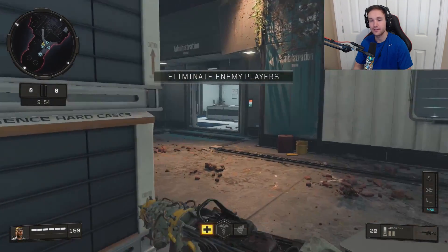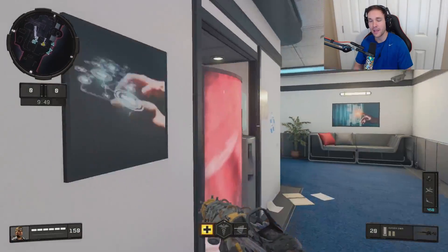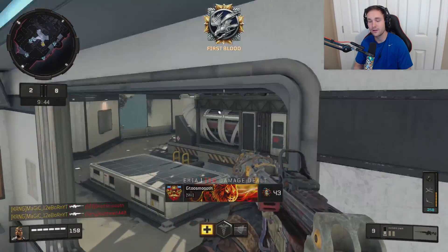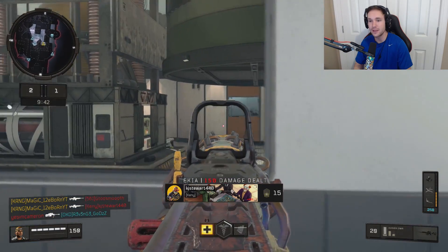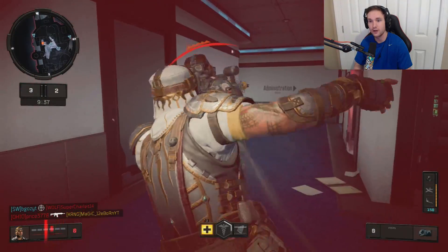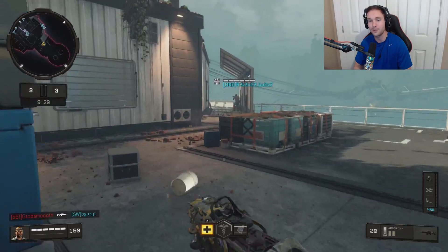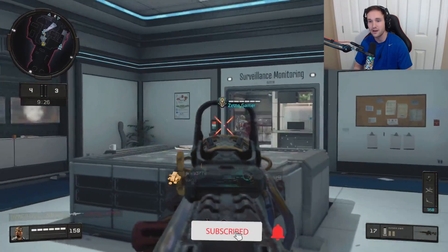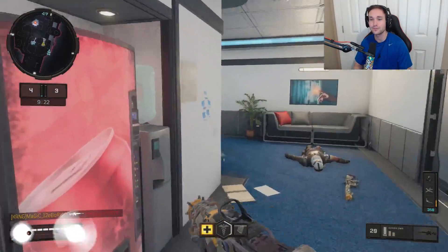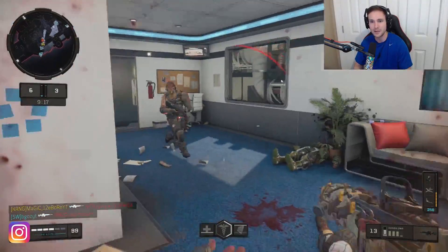I seriously never get reactions in Call of Duty. Like, I just don't know if I'm playing the wrong game mode. Should I be playing team deathmatch, free-for-all? Nice little two-piece, though. But I never get reactions — I kill somebody and nobody ever talks. I seriously never get reactions. People like Dizmo and Foxy always get reactions somehow, and it makes for the best content, I feel like. And I never get them. What game mode should I be playing for that? Like, what do you guys think? Free-for-all, team deathmatch — what should I be playing for that?